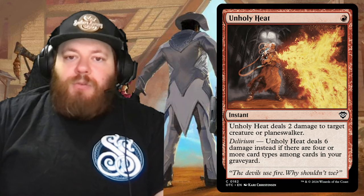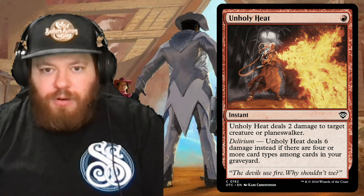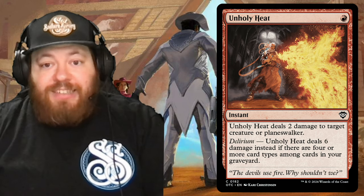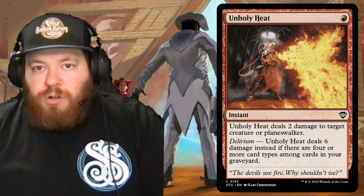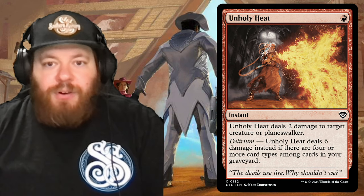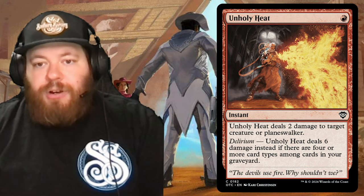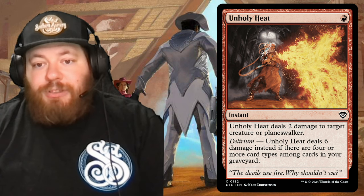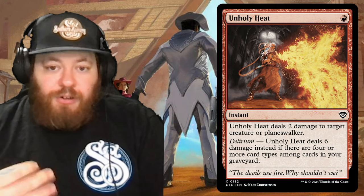Then we have Unholy Heat — one red for an instant. Unholy Heat deals two damage to target creature or planeswalker, or delirium: it deals six damage instead if there are four or more card types among cards in your graveyard. Since we're putting so much into our graveyard, we can pretty much bank on having delirium. For one red, you're able to deal six damage — either spot remove something or really cripple a planeswalker.